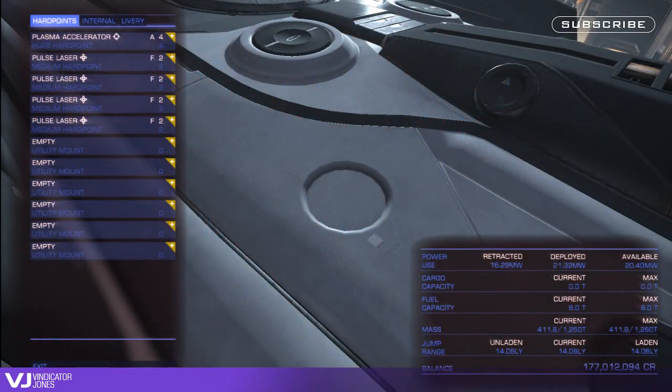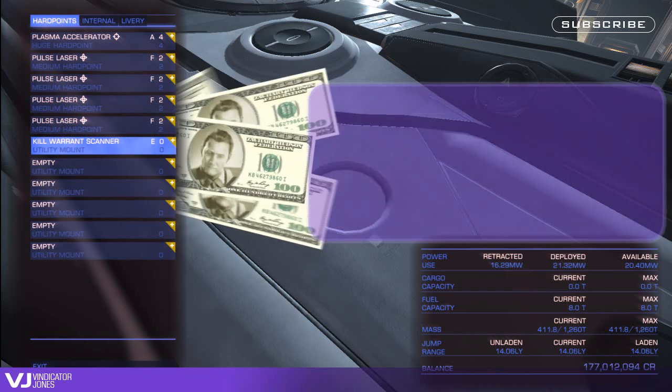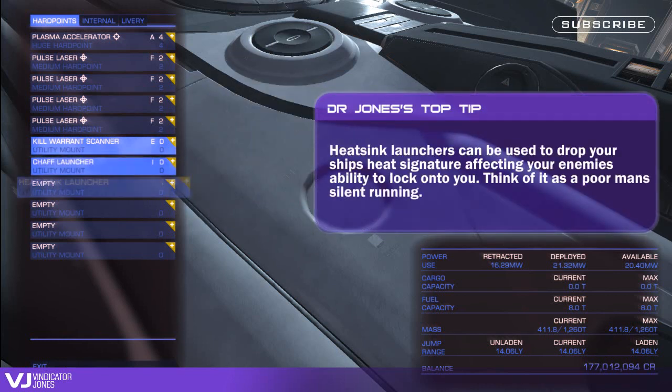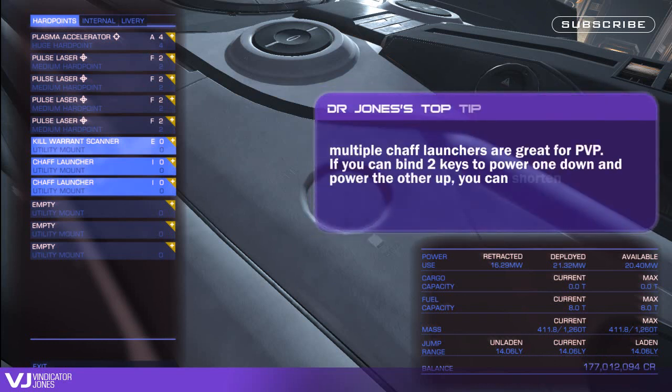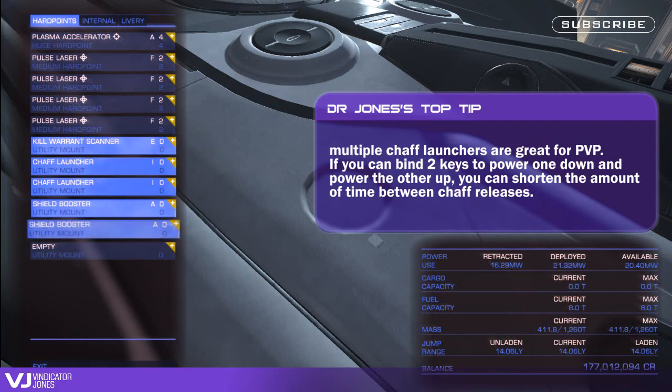Utility slots should always contain at least one kill warrant scanner to make more Hudsons — I'm sticking with it now — and a chaff launcher and a heat sink launcher. If you're not interested in using heat sinks, load up on another chaff launcher and turn it off in the power panel; use it as a spare if your first one runs out. Fill the rest of the slots with shield boosters, power permitting, and any other items you feel you will need.